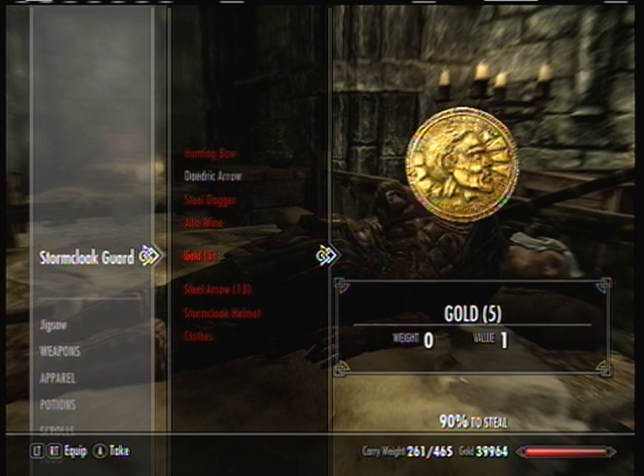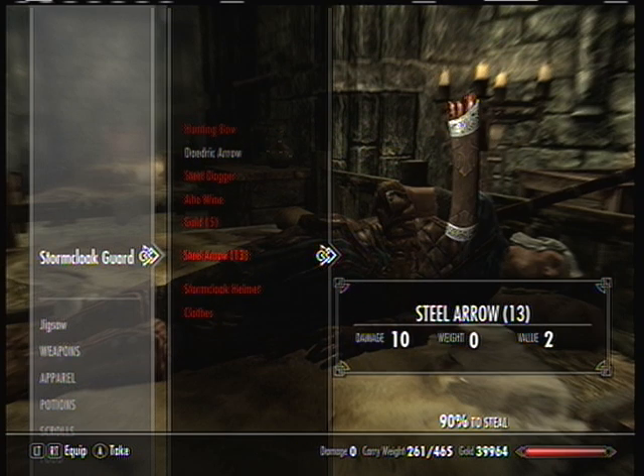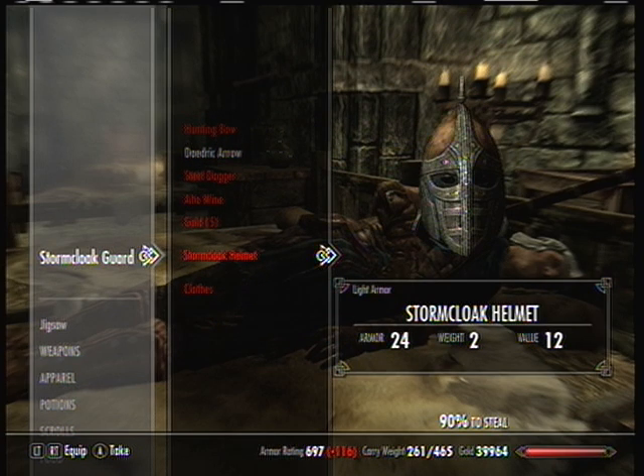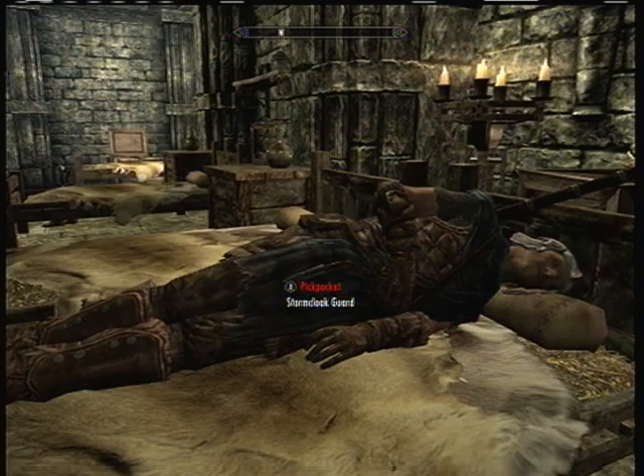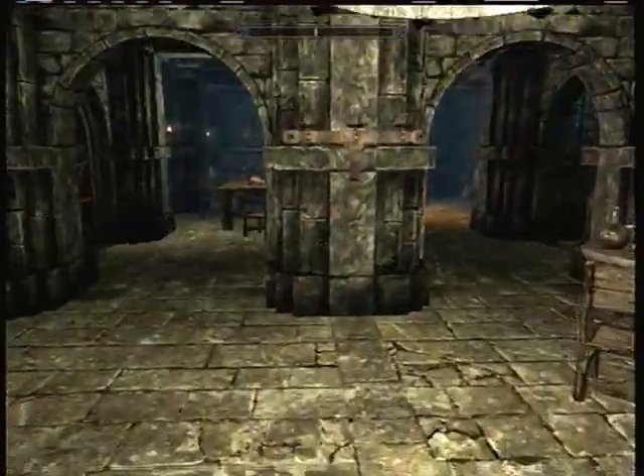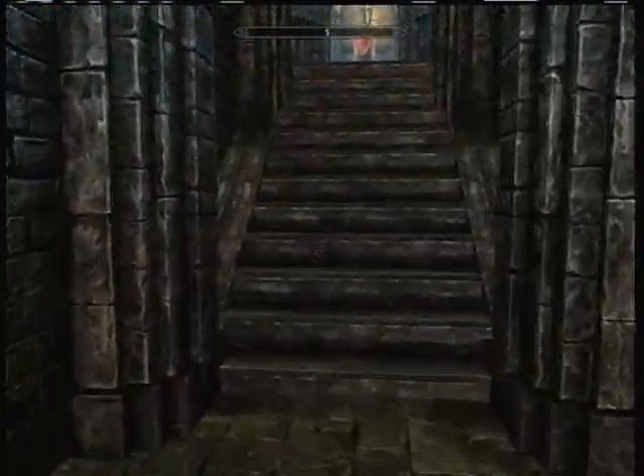Now you're going to take his steel arrows that he's been shooting with, so now all he has is your arrow. In this case, all he has is my Daedric arrow. The Daedric arrow — or whichever arrow you use — is going to be the one that he uses as an infinite supply.